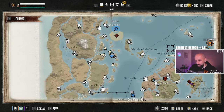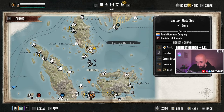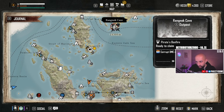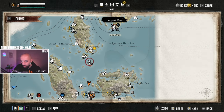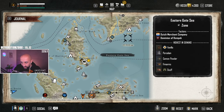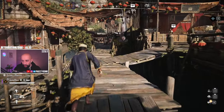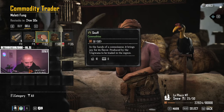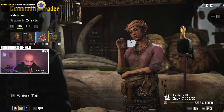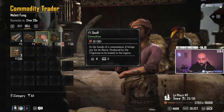We're going to go back and see who has snuff in highest demand. Snuff is highest in demand in this region — it could be one of these two outposts. So snuff here or there is going to sell for more than what we bought it for. We go to the commodity trader. We bought it for 72, but it's selling here for 52 — that's not a good price. Maybe the other outpost. Look how expensive buying these items is here. So it doesn't mean if something is high in demand it's always available; this is a living economy.